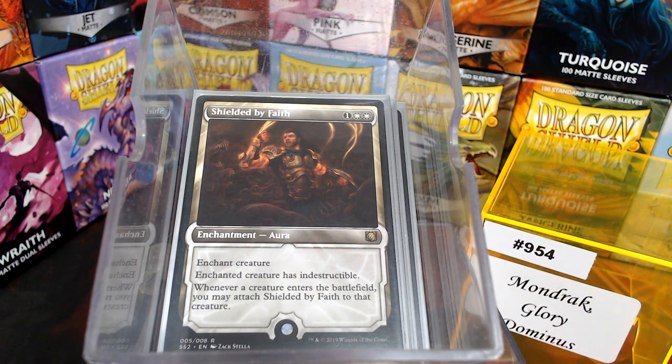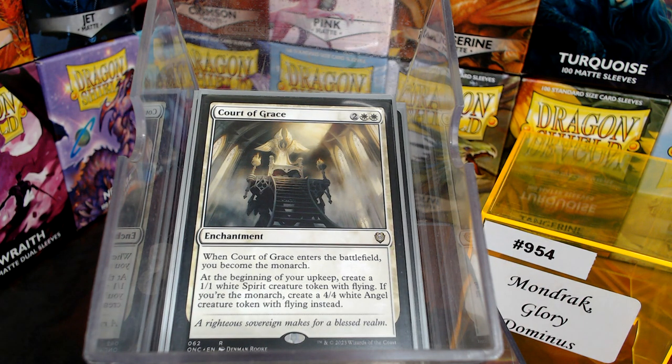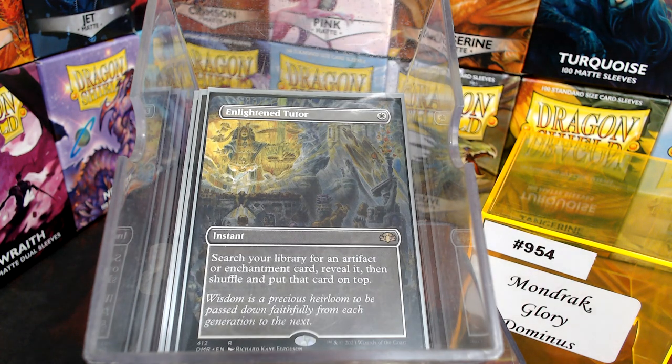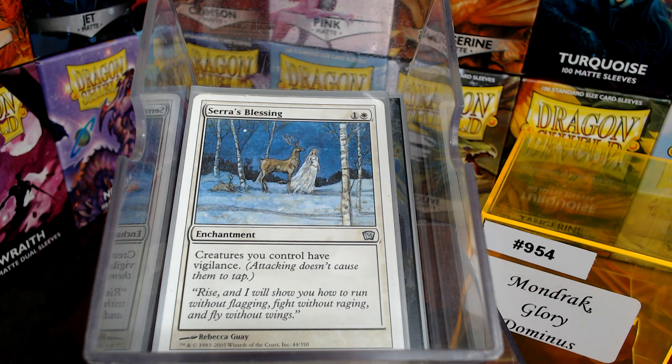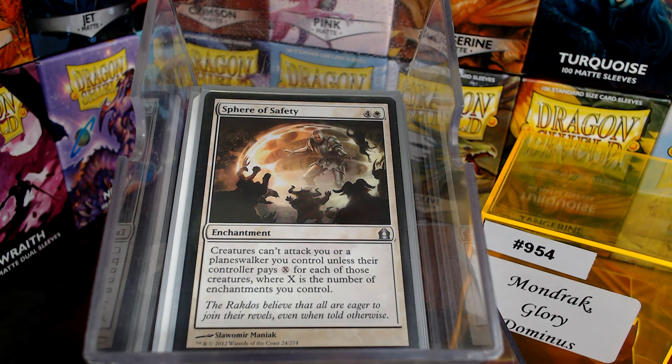Shielded by Faith is really good — it's an old school enchantment card from white that we used to play in the EDH days before it became Commander, but it's still good. Court of Grace — I like to introduce the Monarch, mainly because it's another card draw for white, and hey, you get tokens. Enlightened Tutor of course to find the pieces you need. Sphere of Safety is remarkable in any enchantment deck, and so is Crystal Chimes to get them back, because somebody's packing an enchantment wipe of some kind.